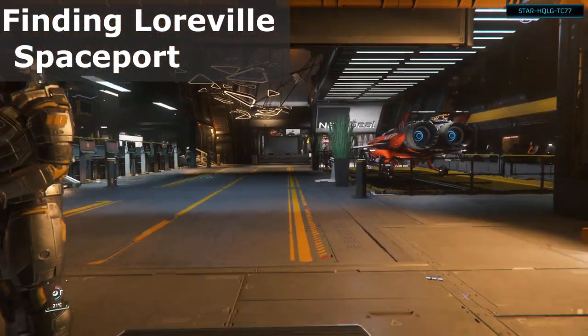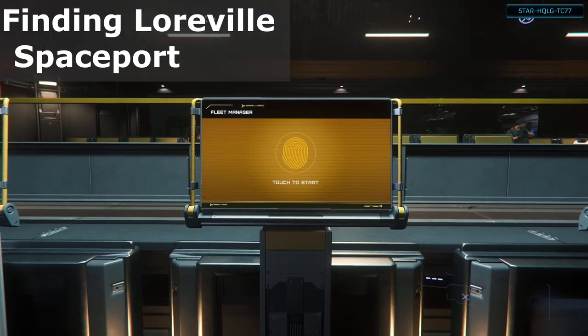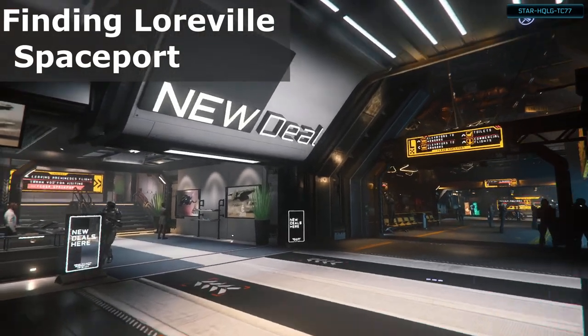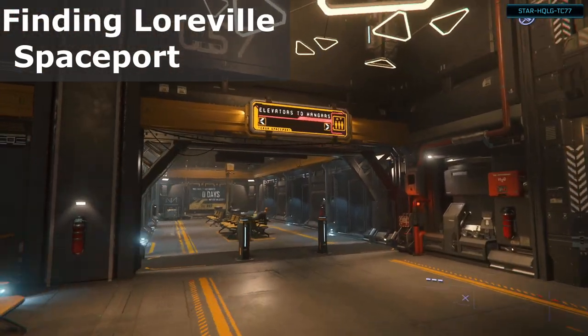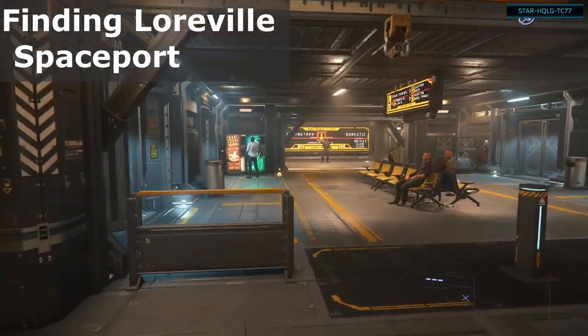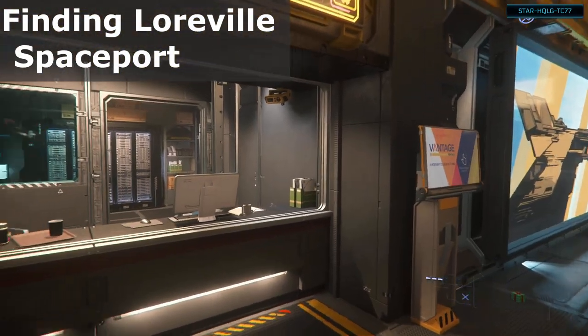We've arrived at the ASOP terminal, so you can summon your ship. Going around to the right, we have the New Deal ship sales, and then the elevators to the hangars. We also have the Vantage Rentals in case you want to rent a different ship.